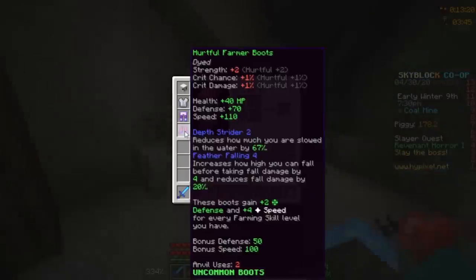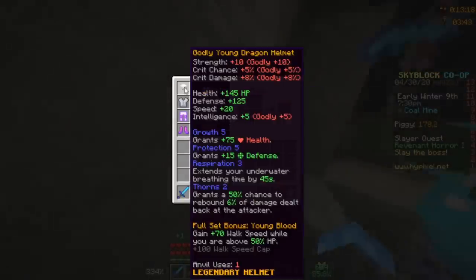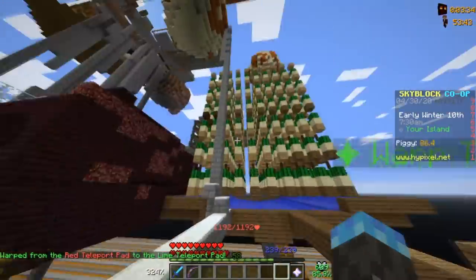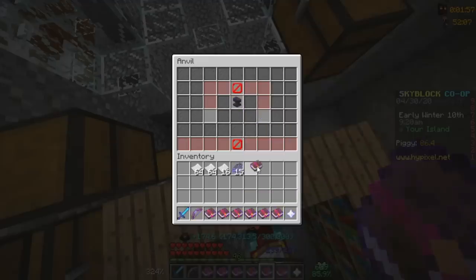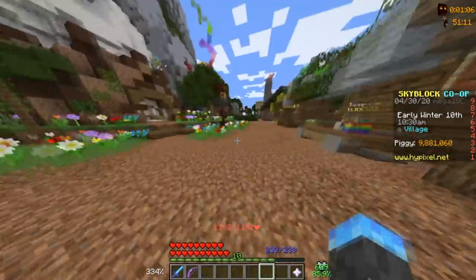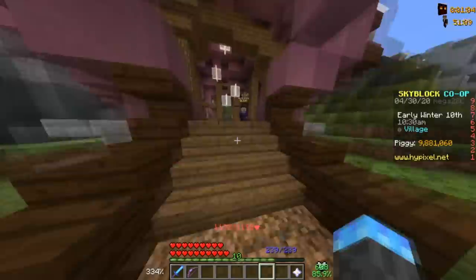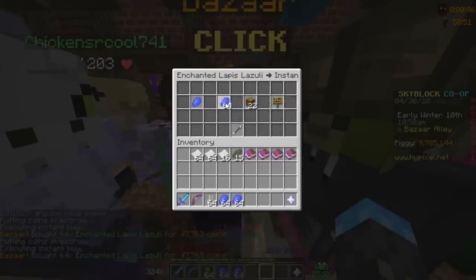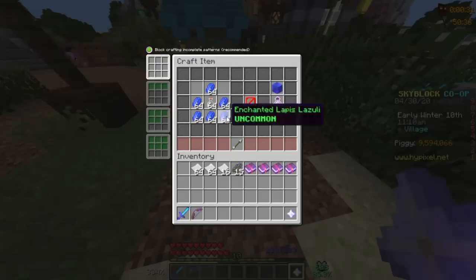I need to upgrade my armor. Currently I only have Thorns 2 on my helmet, but I can actually get Thorns 3 on all four pieces. I just have to visit my cactus farm, get some carpentry XP, craft 8 Thorns 2 books, combine them all, and then add them to my armor. When you're combining books and adding things to armor, you need enchantment levels. To get this, you can go over to the witch and buy some glass bottles, then head to the bazaar and buy 6 times as much enchanted lapis.